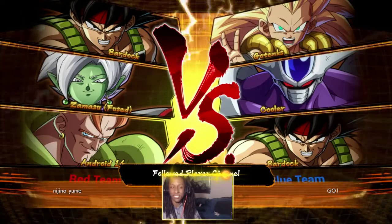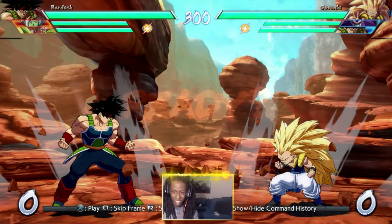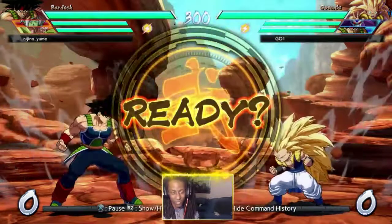From what I've seen, Cooler looks super interesting because in neutral he has the reach of 21, and he has DPs and interesting supers, and an interesting command grab. I need to see more of Cooler or play him myself, but I can definitely see him being good just because of his humongous medium reach - he just whips his tail at you and his tail is huge.